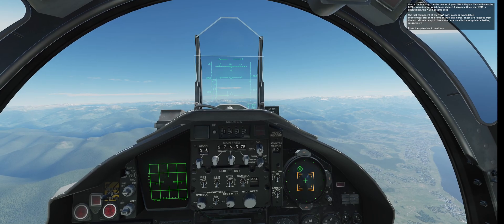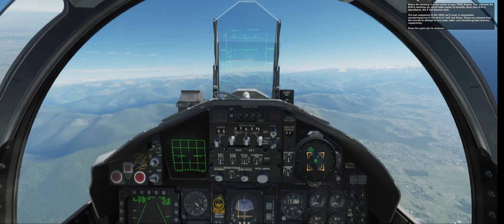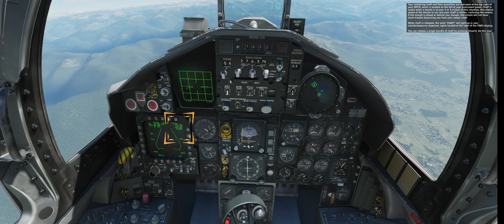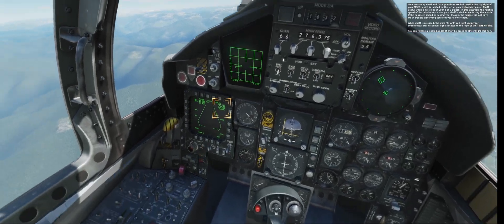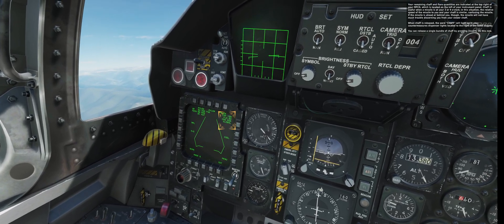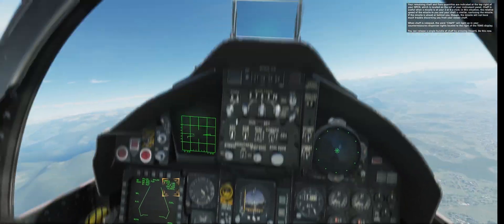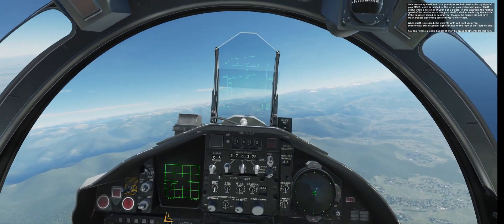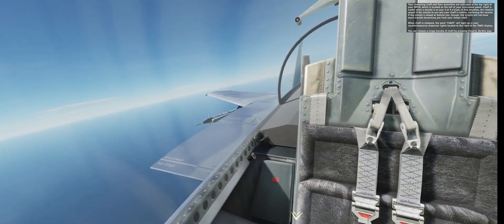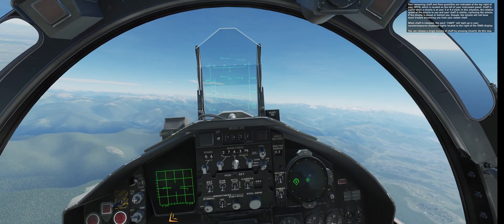The last component of the TEWS we'll cover is expendable countermeasures in the form of chaff and flares. These are released from the aircraft to attempt to lure away radar and infrared-guided missiles, respectively. The remaining chaff and flare quantities are indicated at the top right of your MPCD, located on the left of your instrument panel. Chaff is useful when a missile is at your 3 or 9 o'clock — in this situation the relative speed of the missile to you and your chaff is similar, confusing the missile. If the missile is ahead of or behind you, it won't have trouble discerning you from your slower chaff. When chaff is released, the word 'CHAFF' will light up in your countermeasure dispenser lights located to the right of the TEWS display. You can release a single bundle of chaff by pressing Insert.